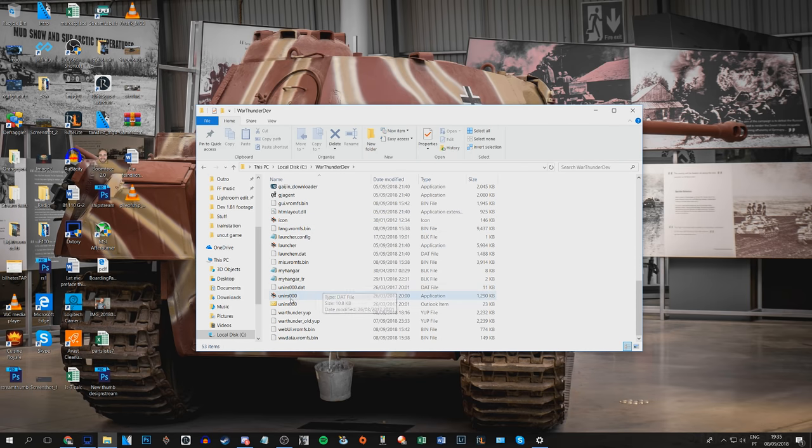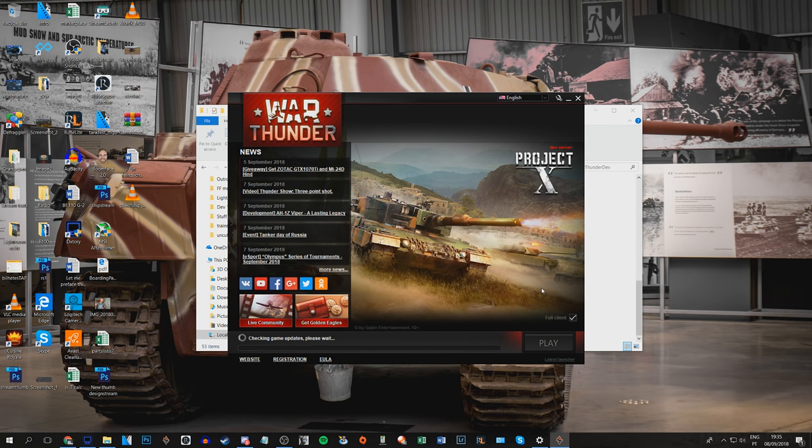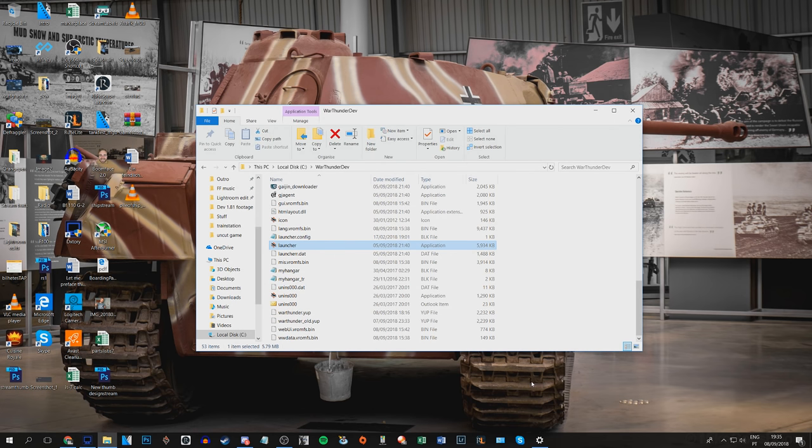By opening the War Thunder Dev directory and simply launching the game, we are launching the dev server. As I mentioned, there are very specific times you can get onto the dev server. In my case, the dev server is open right now, so by simply launching the game I am going to get onto the dev server.